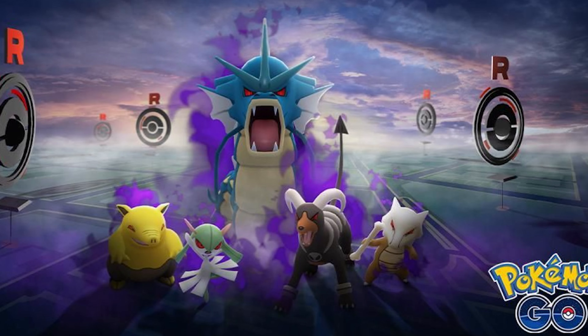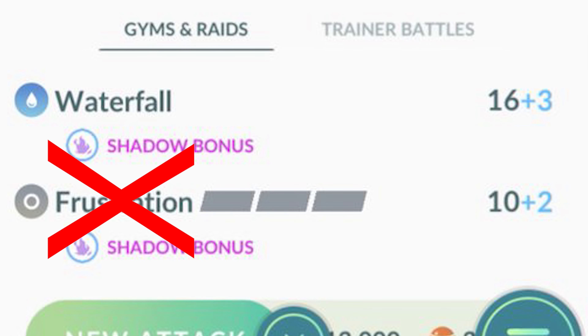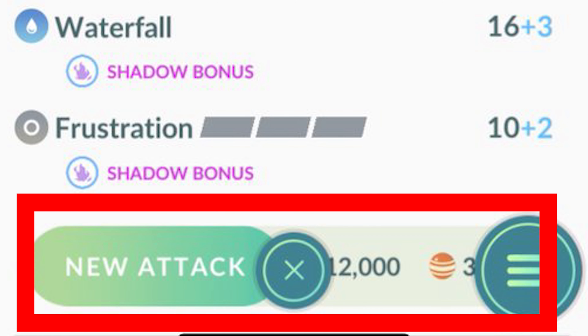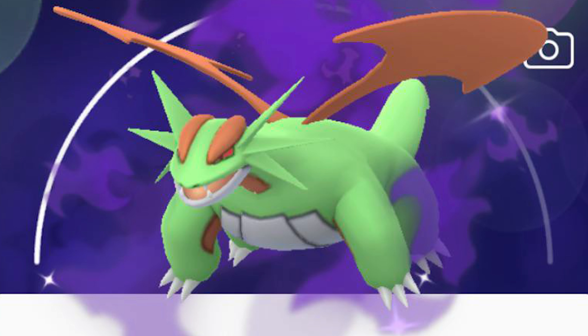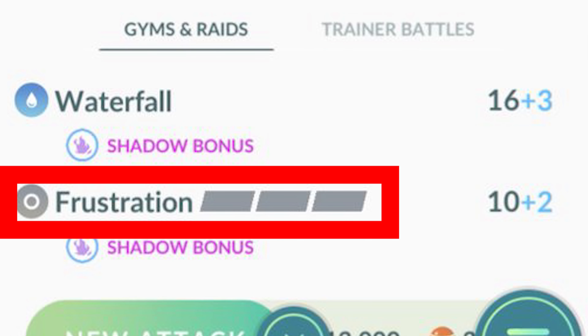However, there are two ways around this. First, Niantic will release Rocket Events every once in a while. During a certain period of time, you can use any type of TM and remove Frustration from the Pokemon. Once you've removed Frustration, it's gone forever, so that Shadow Pokemon will be actually usable with regular moves from that Pokemon's movepool. The second way around this is by adding a second charge move to your Shadow Pokemon — that second charge move will be from its regular movepool. So Shadow Pokemon are stronger, but unless you're patient and hold on to them until these events where you can remove Frustration, they're pretty much utterly useless for the time being.